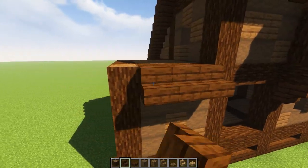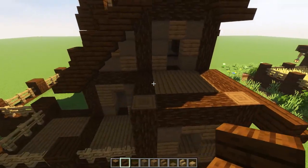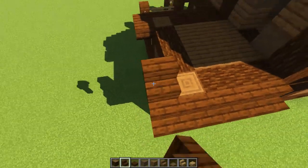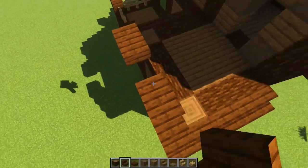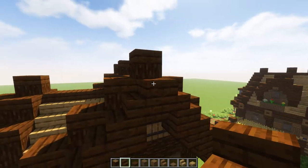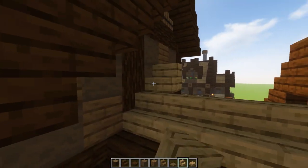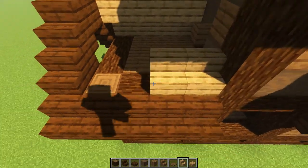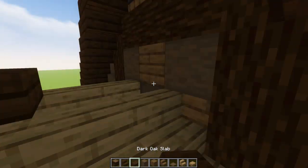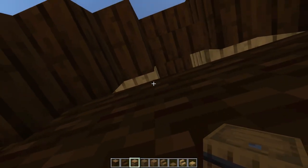Now let's do the little roof on this bit — one of the simpler roofs. Going straight down right here at this line with our dark oak, same thing on this side going all the way down. Upside-down stairs, then regular stairs forward, upside-downs on both sides, back around, regular right down, then a slab right there. The rest is covering this up in oak from one side to the next. We'll have a little spot right here, and this goes all the way back to the end. Bring back our barrels — shift-click, boom and boom.